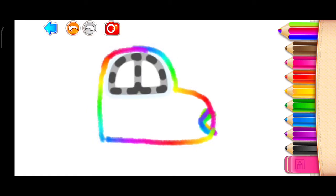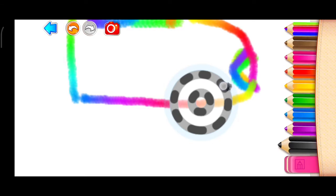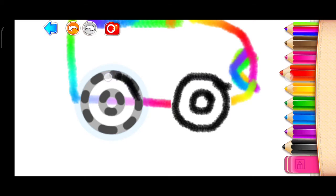Now draw a window. Great! Now draw a front wheel. Black! And a rear wheel. Red!